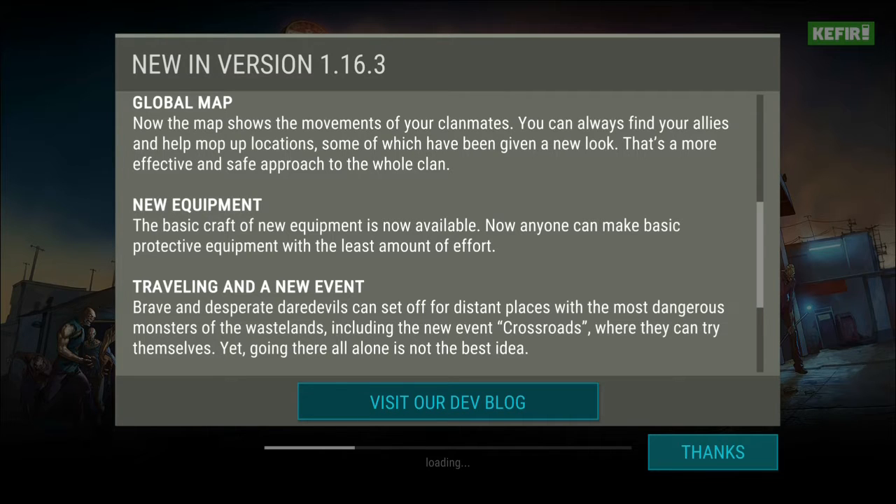There are new equipments - basic craft of new equipments is now available and anyone can make basic protective equipment with the least amount of effort. There's also a new event today. Brave and desperate travelers can set off for distant places with the most dangerous monsters of the wasteland, so maybe it is beyond sector seven only, including the new event called Crossroads.